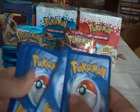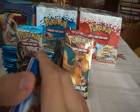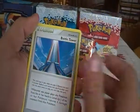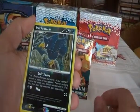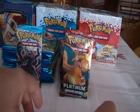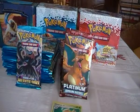First pack. We have a Turtwig, Cherubi, Whismur, Geodude, Bidoof, Battle Tower, Relicanth, Drifblim, Murkrow Reverse which is an uncommon, and a Shedinja. I don't know how to pronounce that. So nothing too great in that pack.